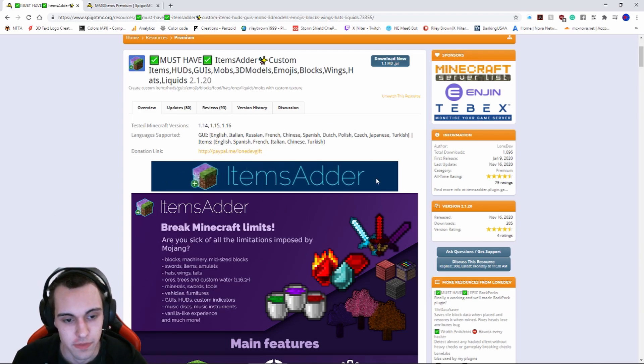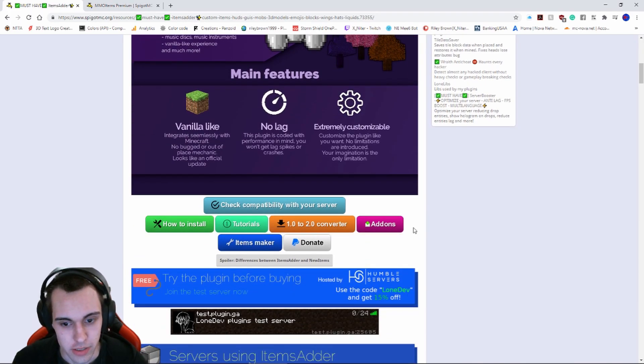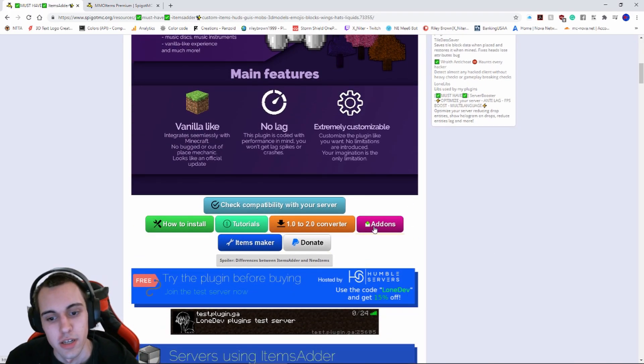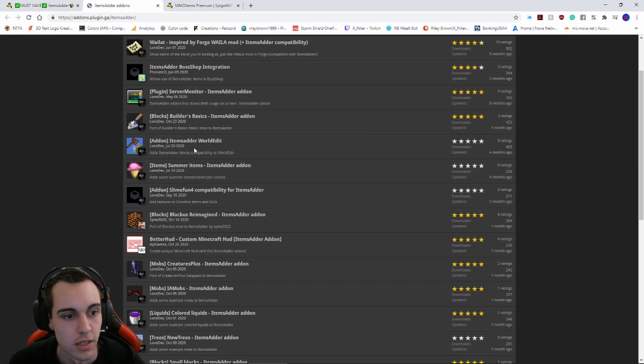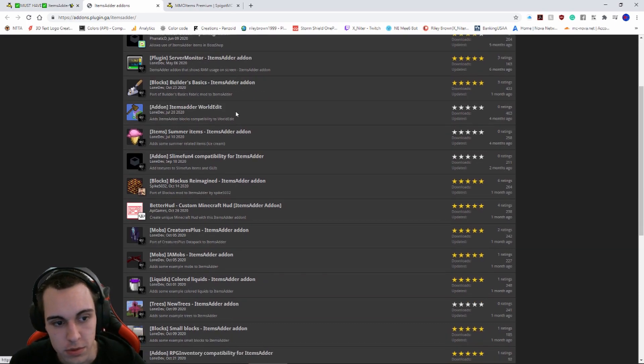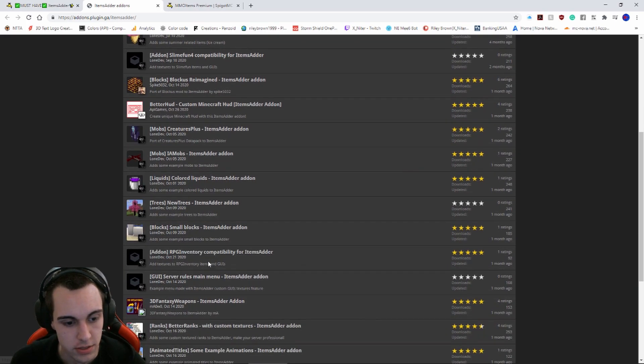More specifically, down at the add-ons location you have an inspired Wayla boss shop, server monitoring, some builder stuff, WorldEdit, extra items, a few other things. Even if you go down here, there's RPG inventory compatibility.